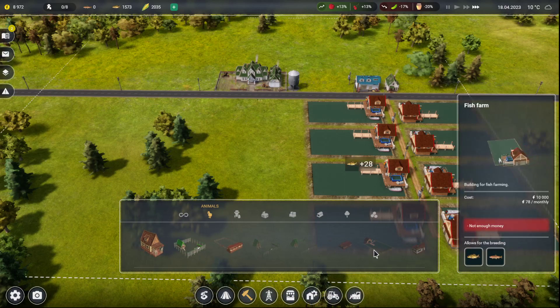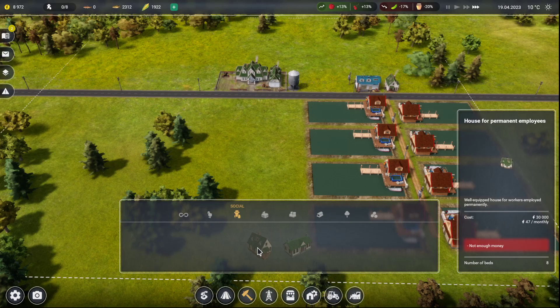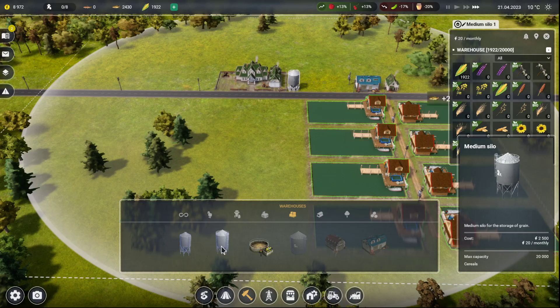That's beekeeping. All right, so we're gonna need at least two fish — that's 20 grand. We're gonna need another house, that's another 30 grand. That's 50 grand right there. Production — no. Warehouse — yes, we're gonna need another silo. You're medium, all right, so silo 2500.